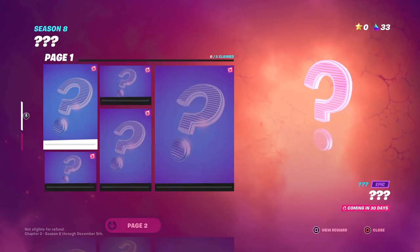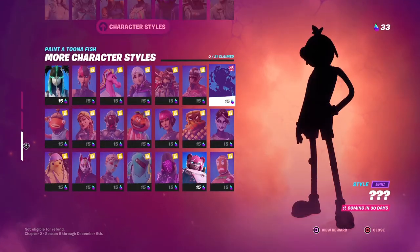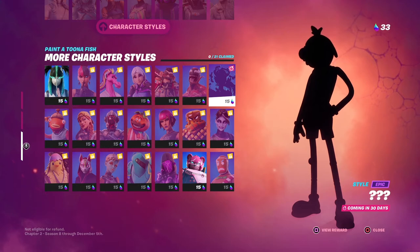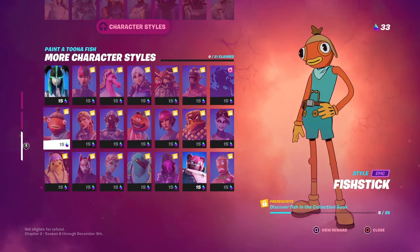One style becomes available in 30 days, the same time we're getting the secret hidden skin of this season. It's widely believed this will be the Cube Queen, since it's the cube season. The other skins on the battle pass are tied to different challenges, which we're going to go over now.